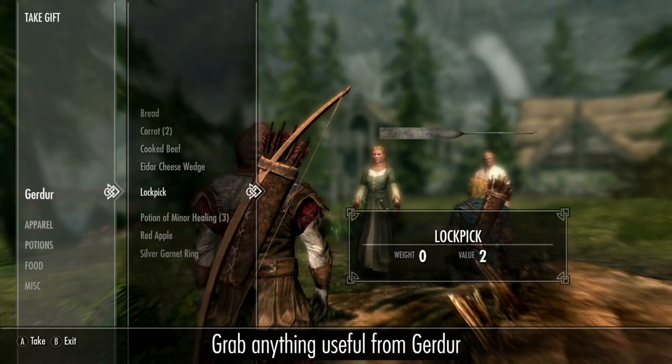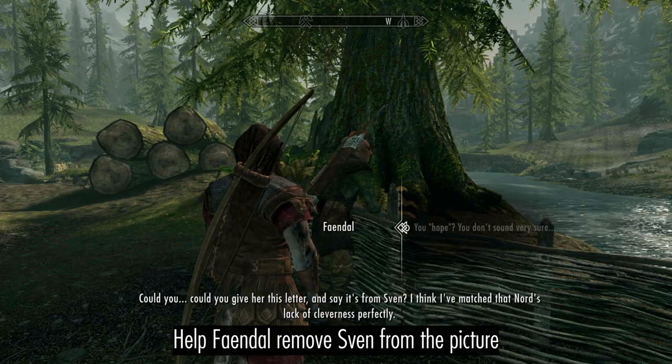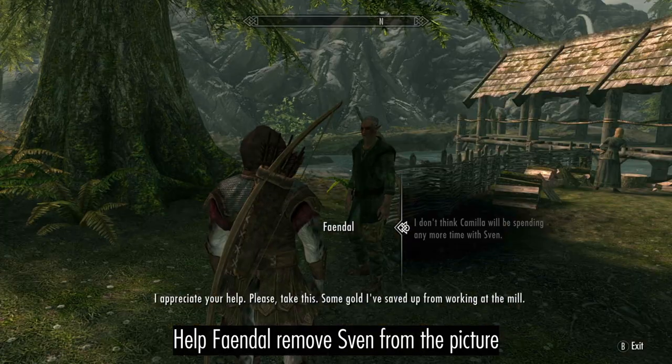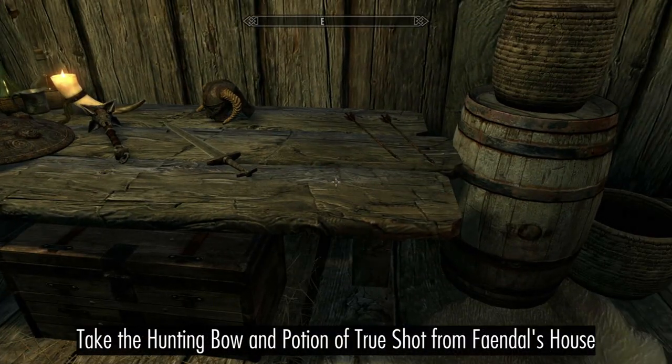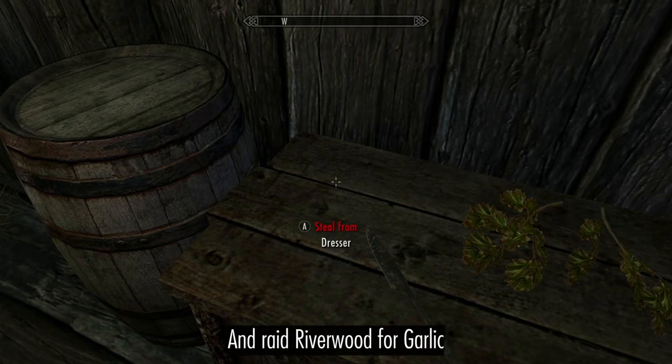Take anything valuable from Gerda. Help Faendal woo Camilla — you can tell Sven that he already has a mother. You can get a better bow and a Potion of Trueshot from Faendal's house. Then steal the garlic from the houses around town.